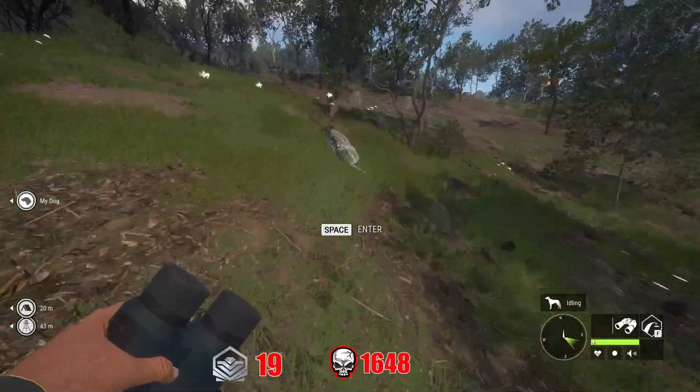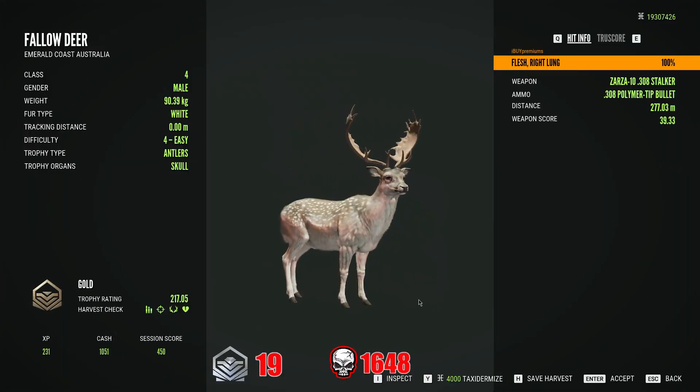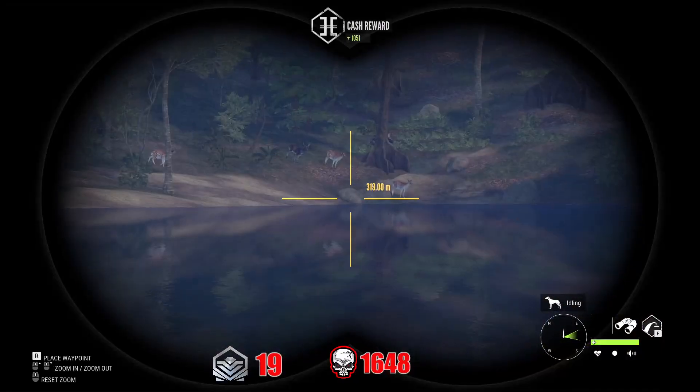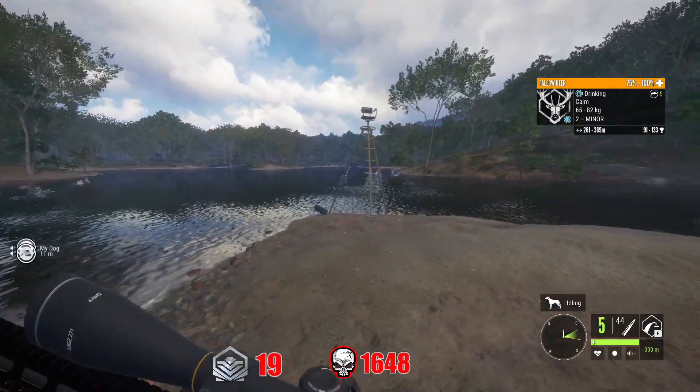These fallow look amazing — look at this white fur type. You're going to see this quite a bit. This is actually a new common fur type for them; it seems common to me since I have three diamonds of them so far. Just beautiful — they did a great job on these overall.